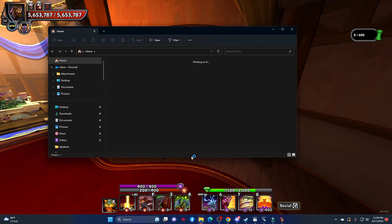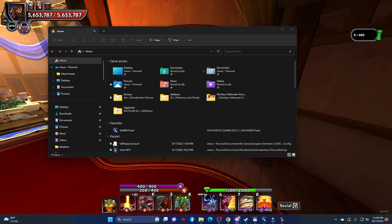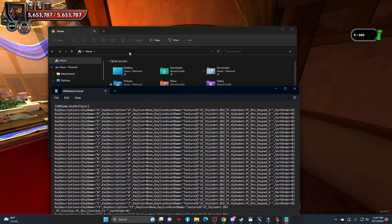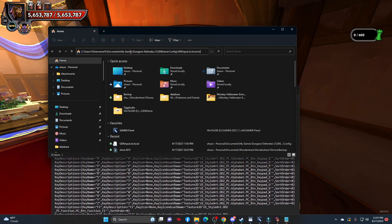To get started, open up your file explorer on your computer. Copy and paste the file path listed in the description into the file path search bar section. This should automatically open up the file we'll be editing today. If for any chance it does not, you'll have to search for this file manually under the config folder within your Dungeon Defenders 2 documents folder.